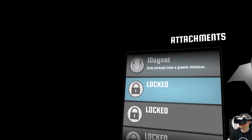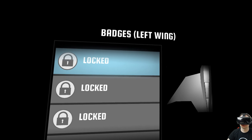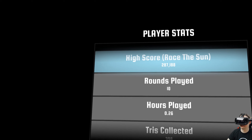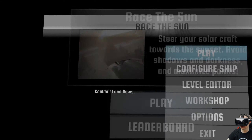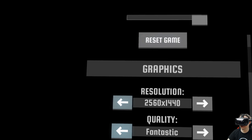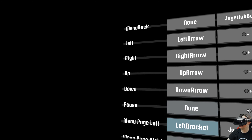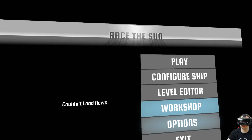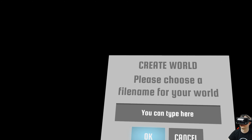Here we can unlock stuff for our spaceship — attachments, badges, left wing, player stats. Let's go back and I'll show you the options as well: graphics, controls, full screen, and you can choose different buttons. You can even play in third person, but I prefer first person.